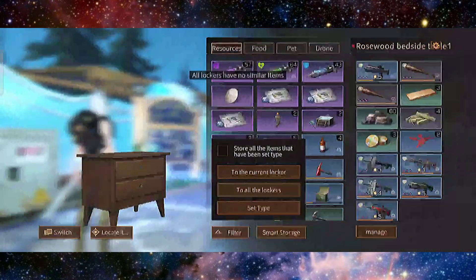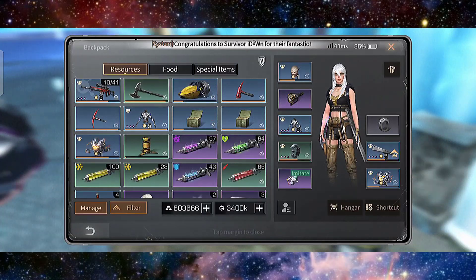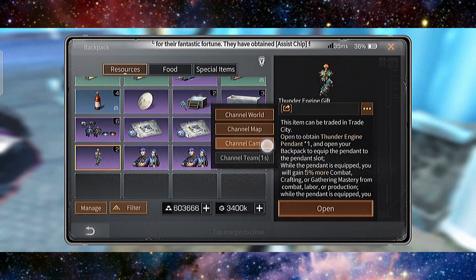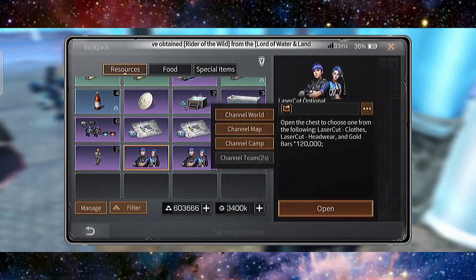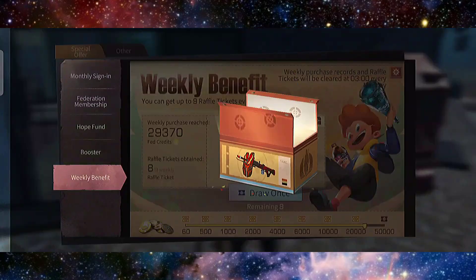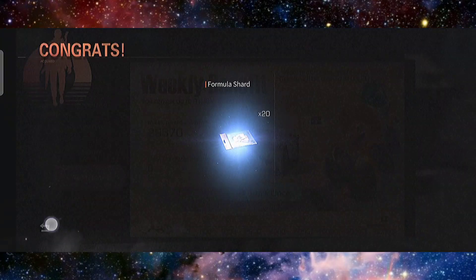Three bathtubs and two heated jacuzzis — not bad! I also got about 500k gold bars. Let's try to open the weekly benefit — hopefully something good. No, nothing this time. Alright, that's all — bye bye!